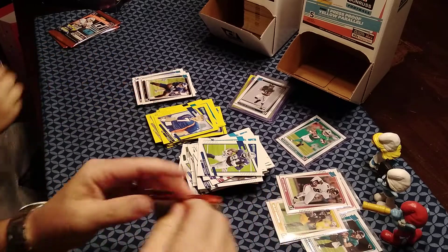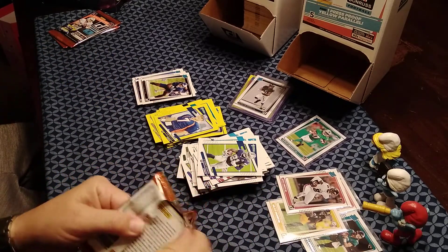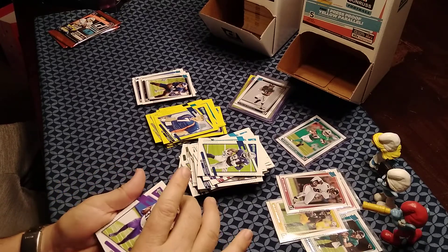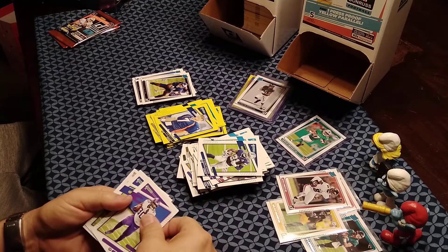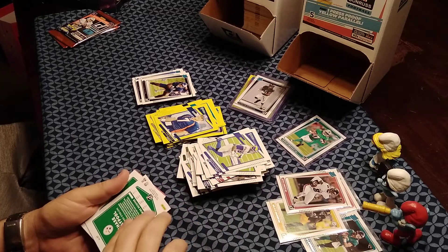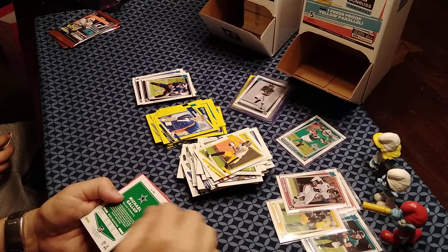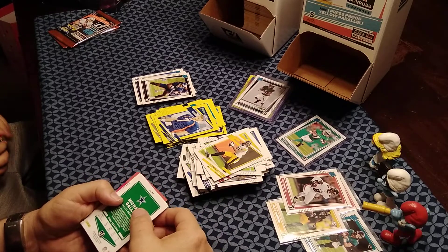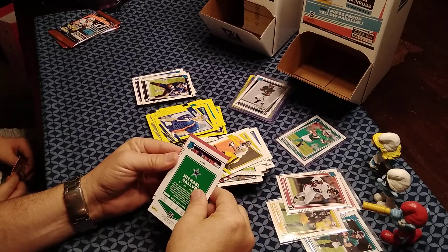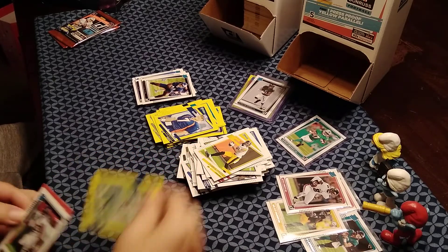Second to last packs for both. JT's has CJ Ham, Aaron Donald, Chase Claypool, Michael Gallup yellow, and the rookie is Javante Williams from the Broncos — not bad. They debate whether to sleeve the Javante Williams card and decide to move on.